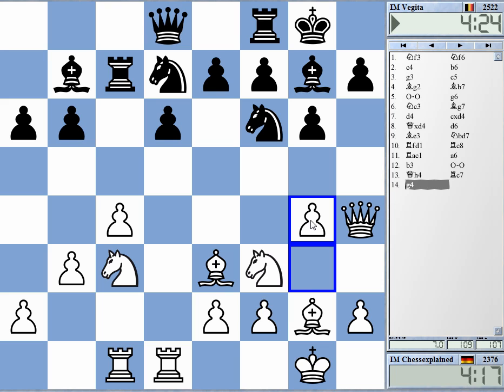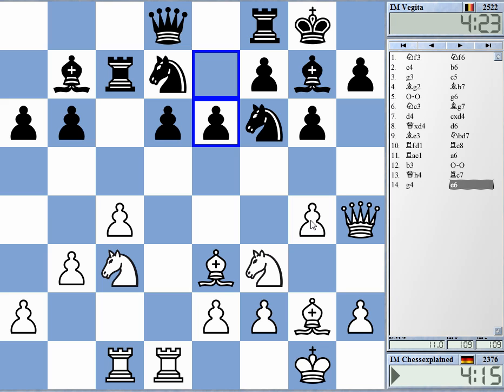Look: c8, g5, knight h5, knight e4. Interesting. At first you think, well isn't this blundering d6? Isn't this blundering d6? What is the point really? I don't understand that.